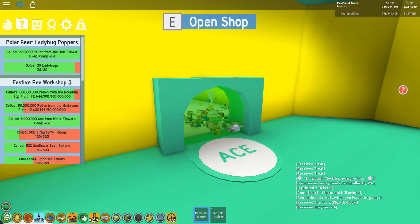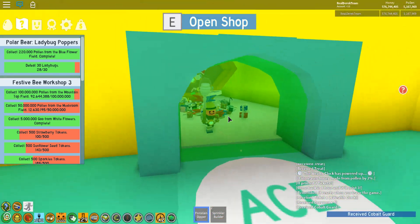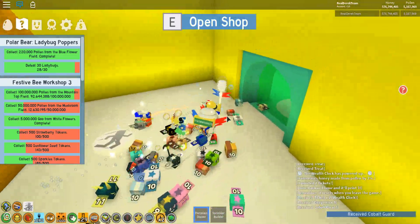Hello everybody, and we're going to be getting the Cobalt Guard. So let's do it. Alright, I need H-Tokens for this.